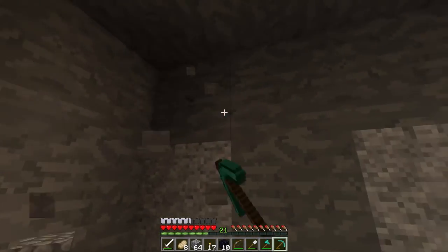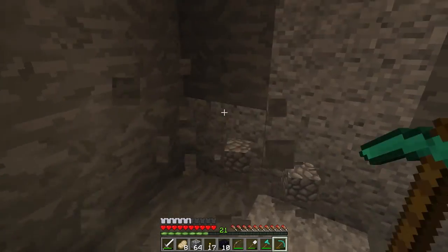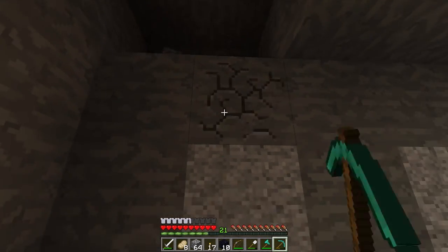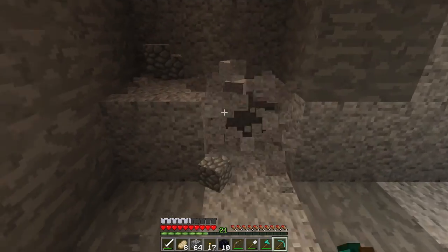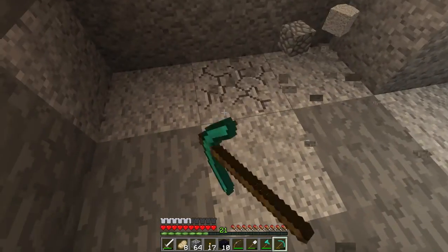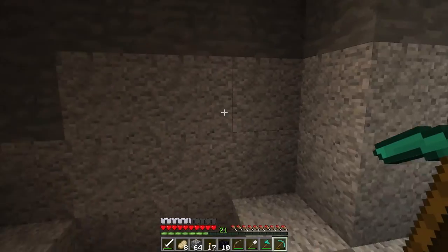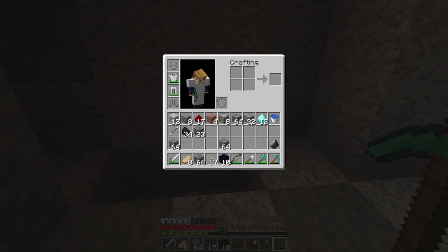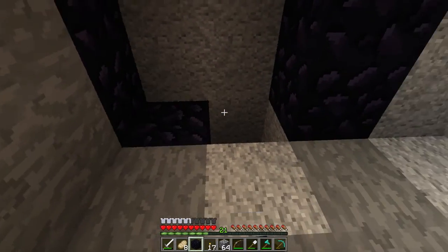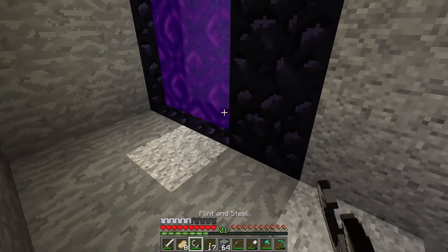This is not a permanent portal — this is just so we can get over to the nether and get ourselves a piece of soul sand. I forgot to get eggs from the chicken place. When we do this fish farm, we're gonna actually have a lot of fish to eat, so we'll be good on the food front.